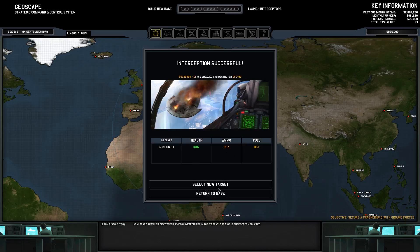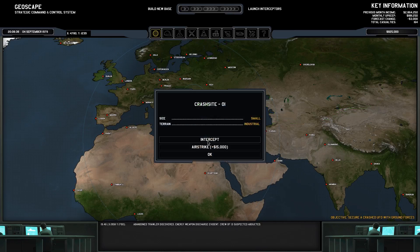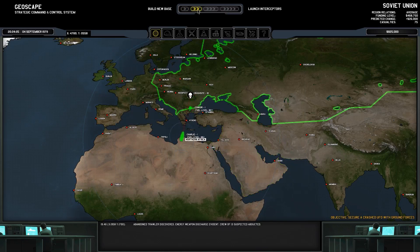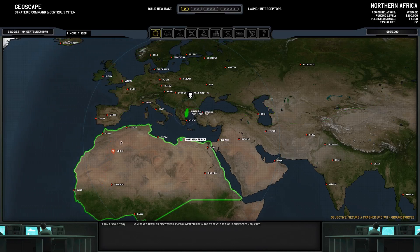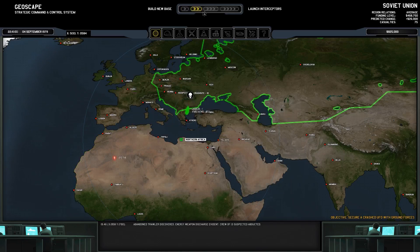Health 100, ammo 20%, fuel 85% — let's just return to base. The UFO has crashed near Budapest, Hungary. We're going to select the crash site. You don't actually have to respond to every crash site — you can just blow it up from the air, kill all the aliens, and recover $15,000. But we actually want to go and intercept this with our aircraft, though I'm not happy about only 20% ammo.